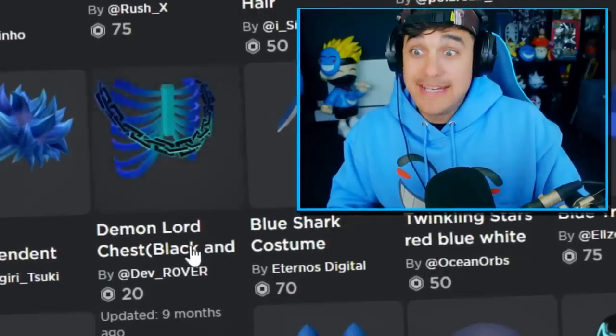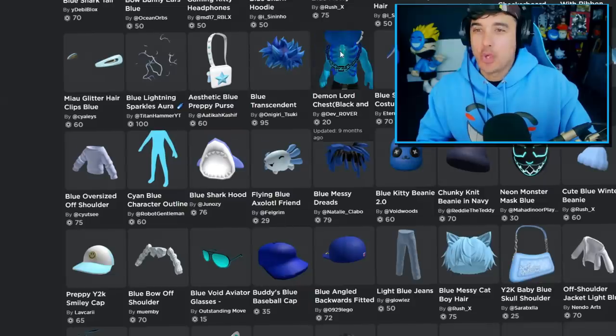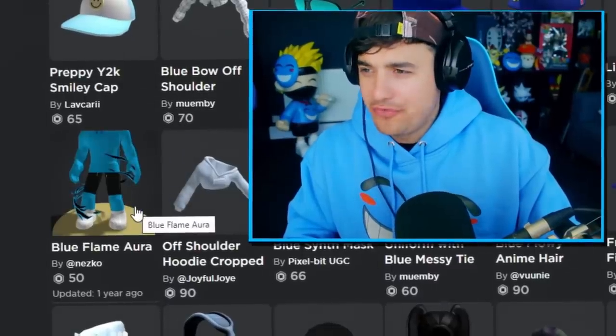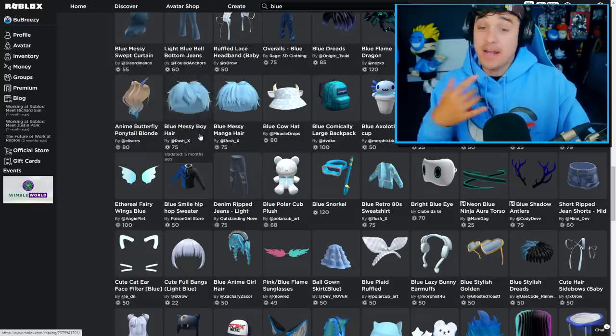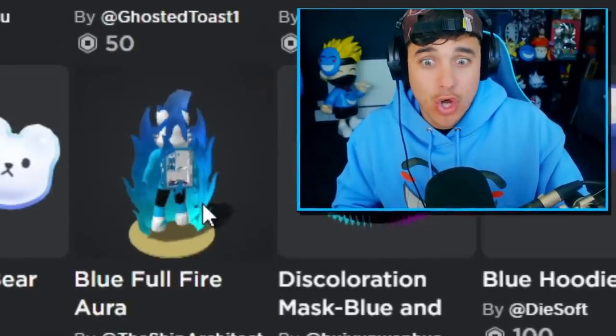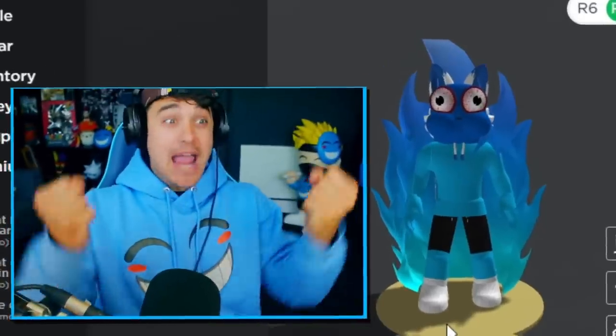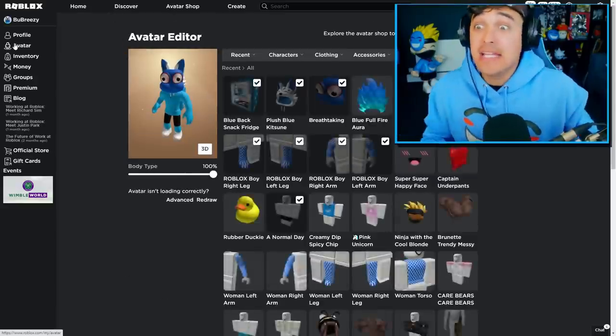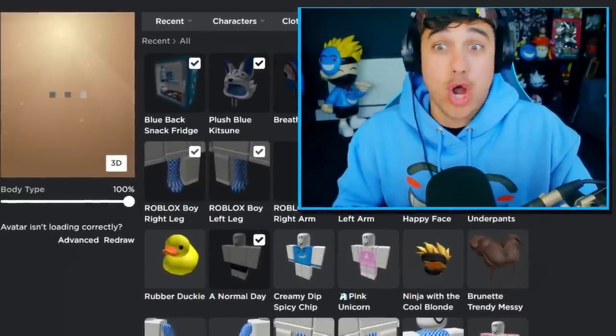If you guys had unlimited Robux, what would you buy? Maybe a cyan blue character outline or a demon lord chest? I think I'm gonna go with the demon lord chest. And what else — maybe a blue flame aura? Am I just trying to buy a ton of blue things, or am I trying to make this avatar look cool? Blue fire and flames!